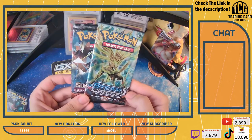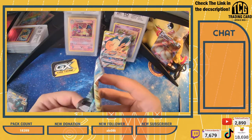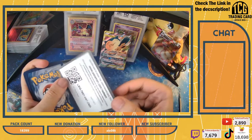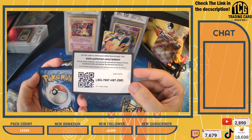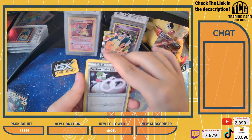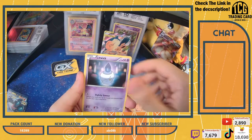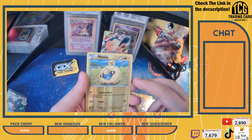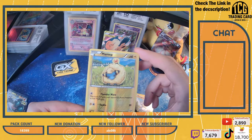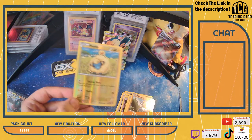We have the XY Steam Siege and the Burning Shadows - we'll go XY first. Drop down in the chat the country you're from - let's see where everyone's from. We have UK, USA, Canada, someone from Bulgaria - I do speak Bulgarian but I'm not in Bulgaria right now. Look at this beautiful reverse holo Mareep - I love this card. And a Volcanion non-holo rare. I really like that Mareep.